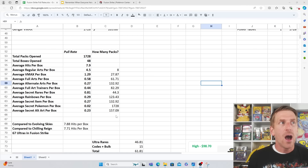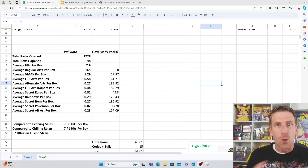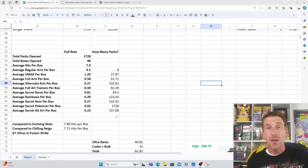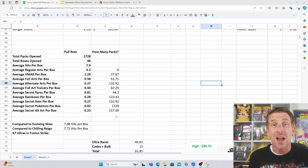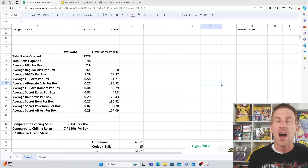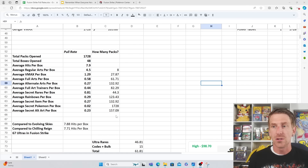Do you remember when Fusion Strike first came out? It did not do well - it was not a set people enjoyed opening. It was just meh. They had a couple of bangers like the Gengar V Max and the Mesprit Espeon V Max, which still doesn't make a lot of sense why it was included in Fusion Strike. It was kind of the Evolutions of the Sword and Shield era - nobody really enjoyed opening it. It was included in every collection box and tin, booster boxes were in the basement at $80-$85 for the longest time.